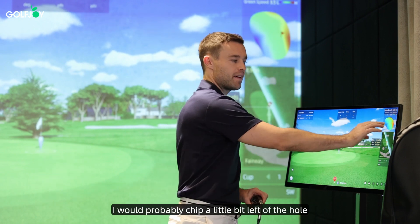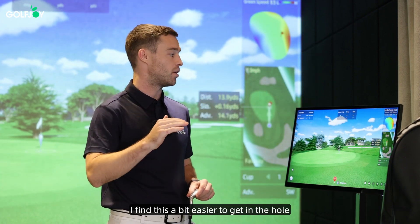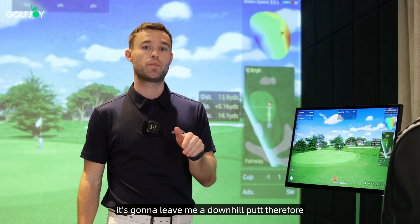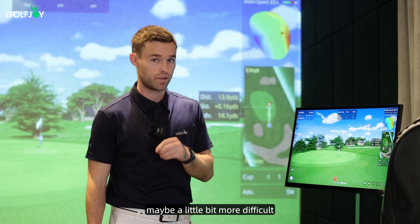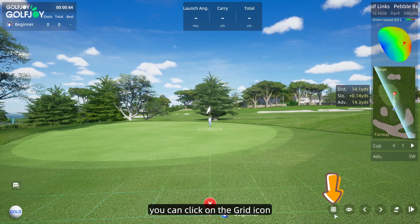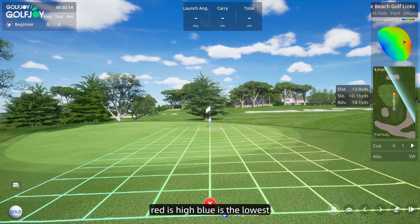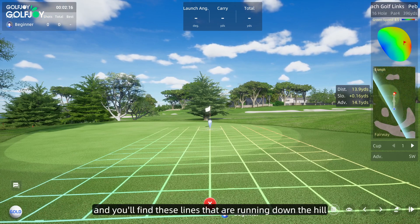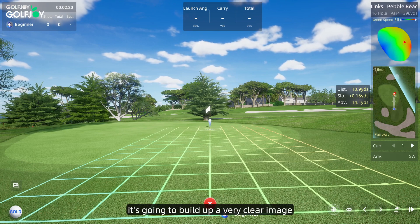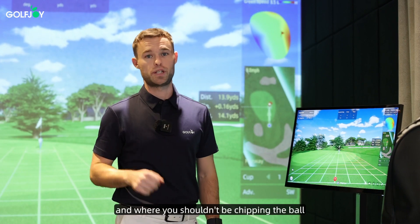Now I can use course strategy to chip the ball to a place where I want my next putt to be. I would probably chip a little bit left of the hole, which will leave me an uphill putt — I find this a bit easier to get in the hole. If I chip to the right it's going to leave me a downhill putt, which is maybe a little bit more difficult. You can click on the grid icon to make it slightly clearer to show where the slope is — red is high, blue is the lowest — and these lines run down the hill, building a very clear image, just like you would outside, of where you should and shouldn't be chipping the ball.